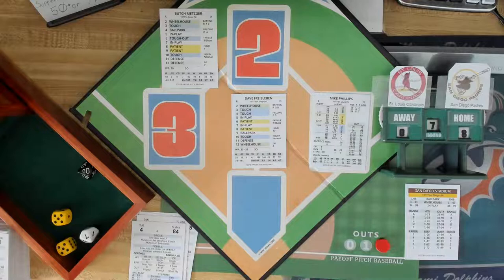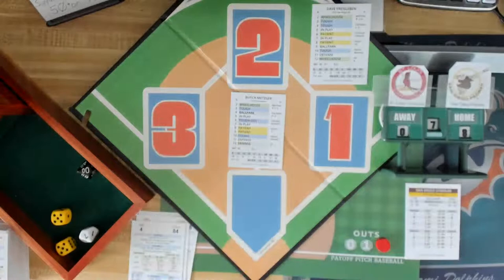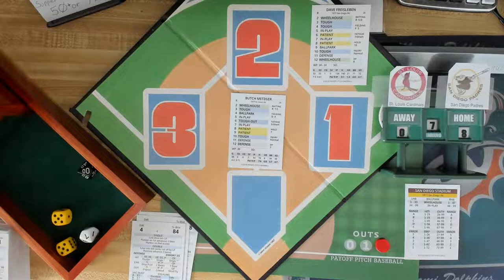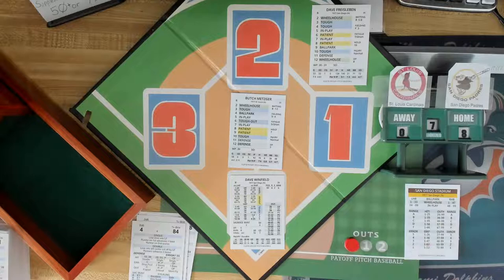We are in the seventh inning stretch. I've already done a tribute to Lou Brock, so we're just going to move on to the bottom of the seventh inning. Metzger's going to pitch here. Dave Winfield is the batter - he's 3-for-3 with a 3-run jack and two singles. I guess Winfield is getting revenge, because in my Tom Seaver tribute, Seaver does win that game. So I guess Winfield is just getting back at me for this tribute game.